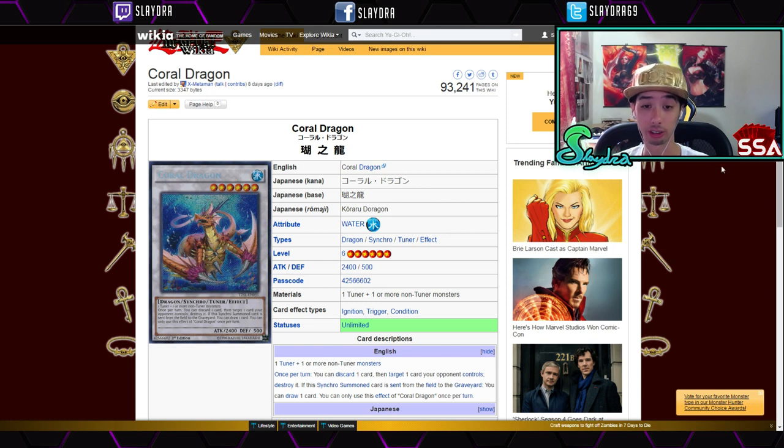Coral Dragon is one of the better synchros we've gotten in a while. It's level six — keep in mind the OCG has Goyo banned, so this card can definitely be a replacement for OCG players. I think it's just better in general. Once per turn you discard a card, target one card your opponent controls, and destroy it. If it's synchro summoned and sent from the field to the graveyard you get to draw a card. Being able to pop one card is actually pretty decent.